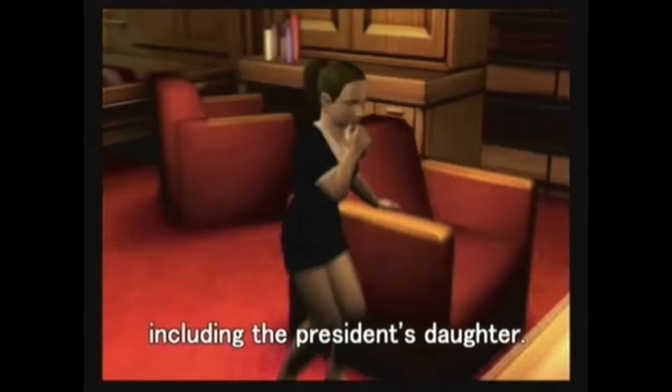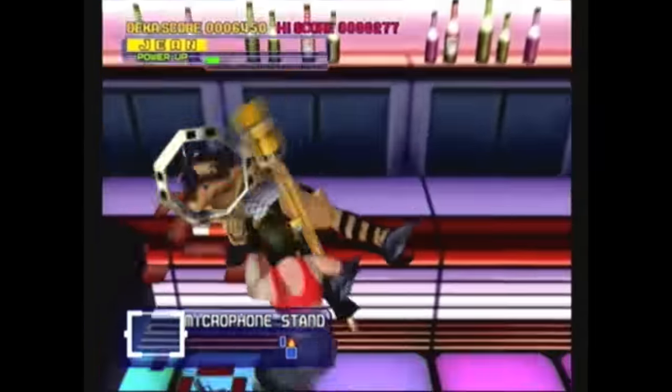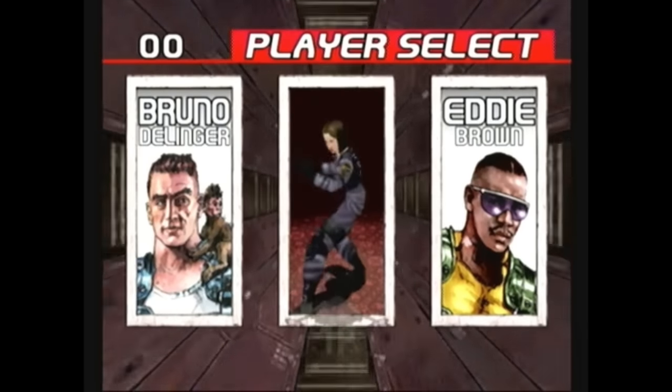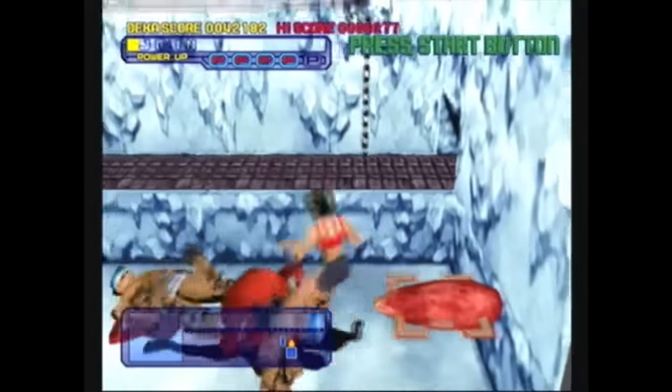The storyline to Dynamite Cop is about as plain and cliched as it gets. It's super cheesy, and basically, according to the instruction manual, the entire purpose of the game is to rescue the president's daughter from pirates. All of this is revealed to you within the course of the game through some ridiculous and overdramatic cutscenes.